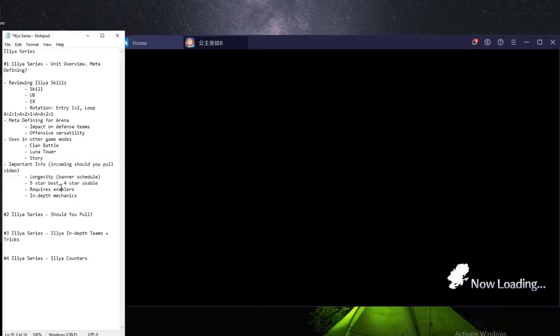So while this is loading, I'll go over some of the skill loops. The entry is skill 1 and then skill 2. And then after that the loop is: auto attack, skill 2, skill 1, auto attack, skill 2, skill 1, auto attack, auto attack, skill 2, skill 1. And for her skills, all of them actually cause some harm to herself.